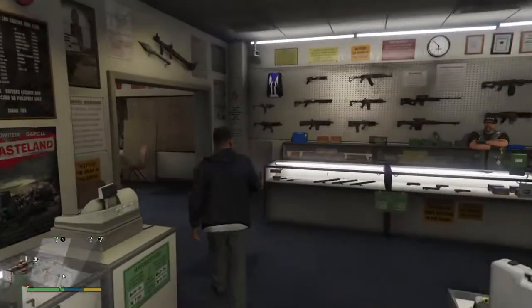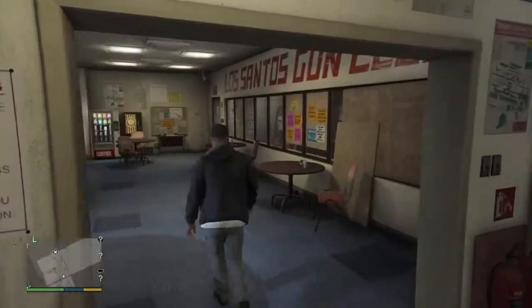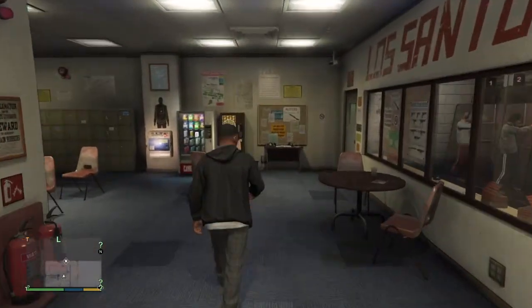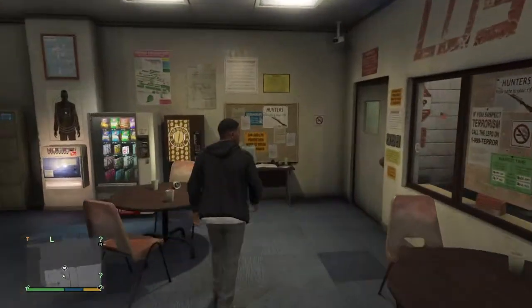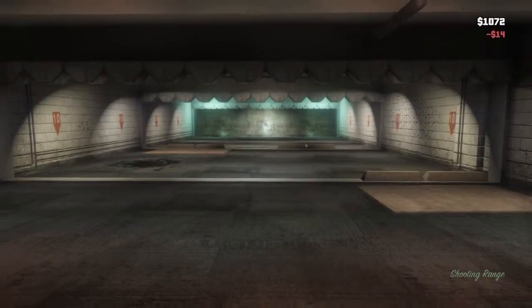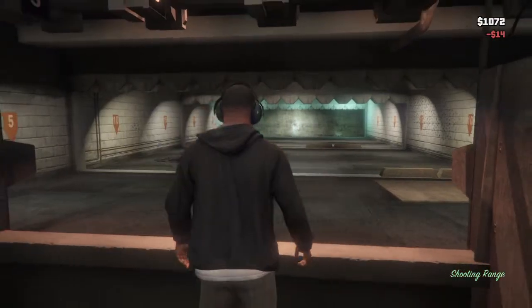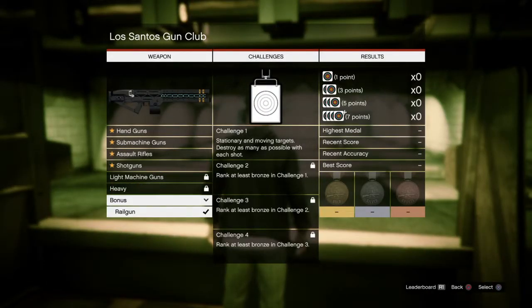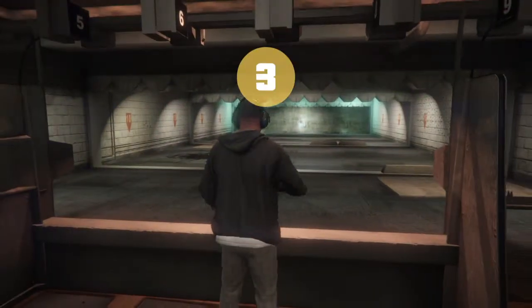Once you walk in, you want to go straight around to the back. I've already tried this before with the Railgun and it works 100%. You want to go up to here and press left on the D-pad, and you want to come up into this menu. You then want to click Bonus, click the Railgun, and then click Challenge 1.